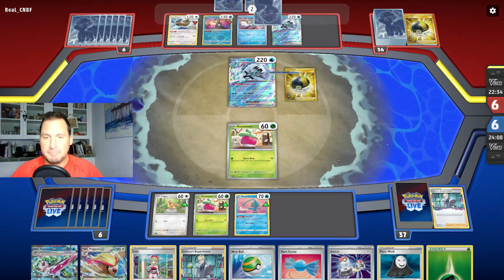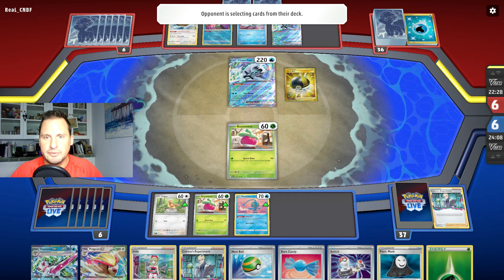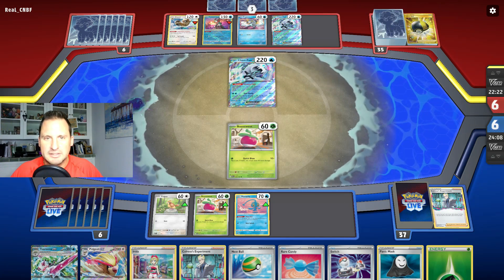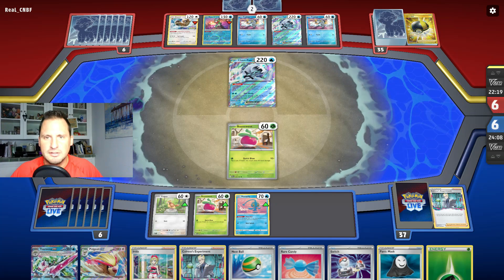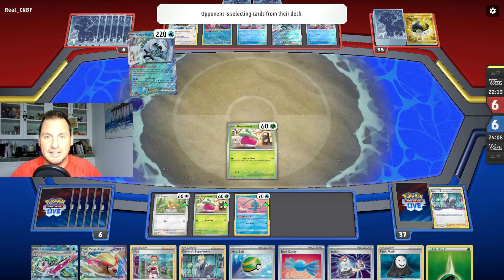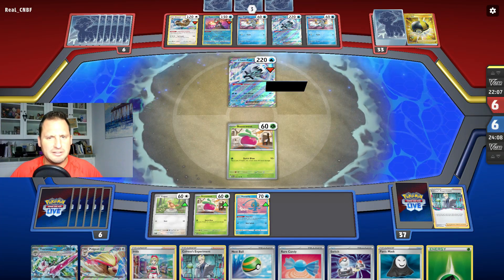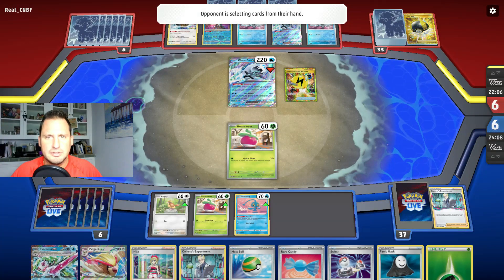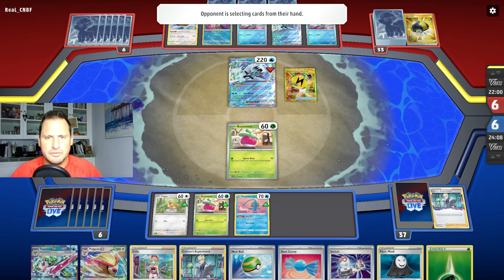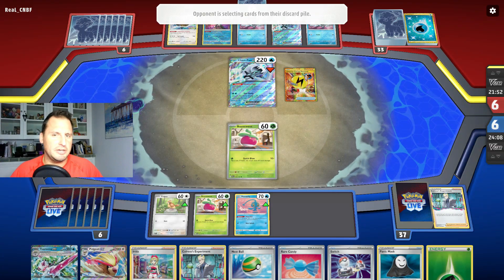Here comes a good Baxcalibur draw — they got the Rare Candy too, this is an unbelievable turn. Another Frigibax — they've got to have a Baxcalibur then. Maybe they never got a Rare Candy. They're taking more — Superior Energy Retrieval. We know they have at least two energy from the Shivery Chill. I got rid of those two; I don't know what that last card is — could be energy, might not be.